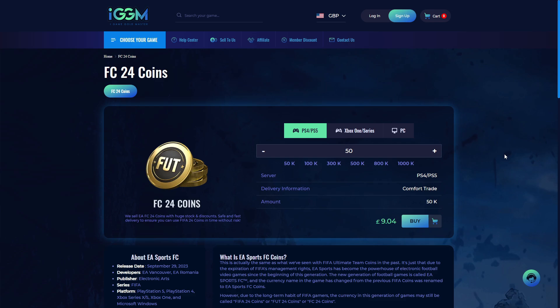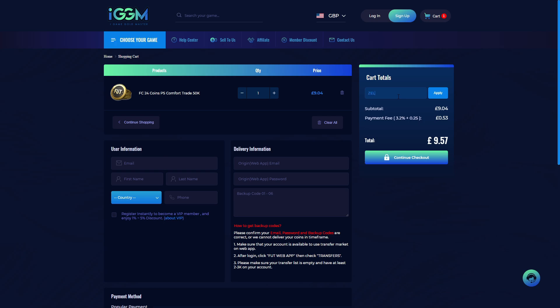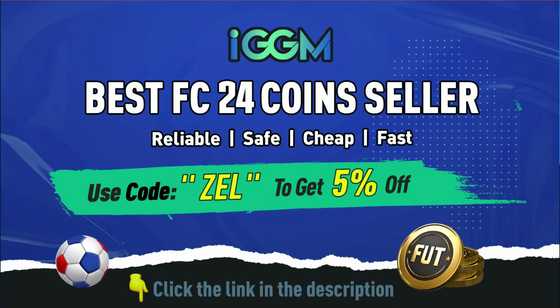Won that god squad you've always been dreaming of? Check out iggm.com today — the best and most reliable place to get coins for your Ultimate Team. Use the link in the description and code 'Zeal' at checkout for a five percent discount. Check out iggm.com today.